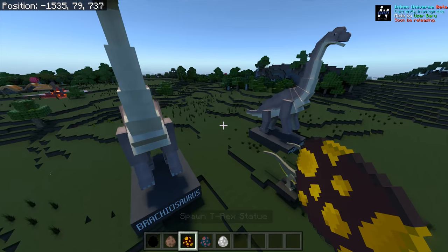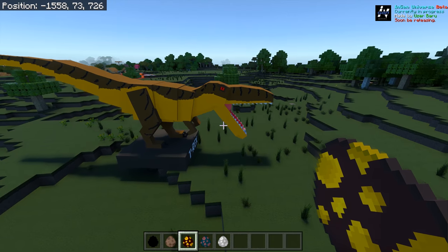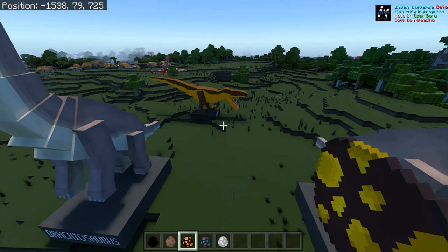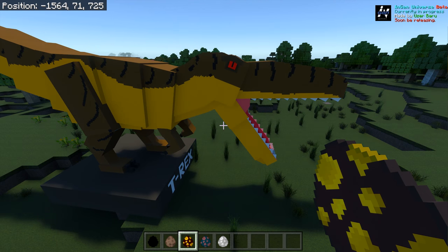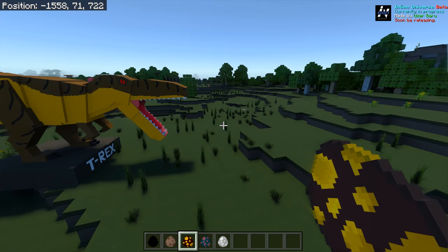T-Rex, guys — let's put the T-Rex over here. Let's have a look at what this looks like. Oh my word, that's different. It's got a very long snout. T-Rex. What would be good is to have — that's obviously the representation of the female one. What would be good is to have a male one as well, I think, because it's just the same.